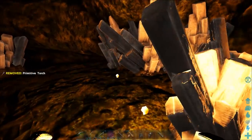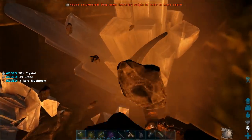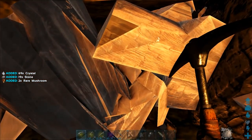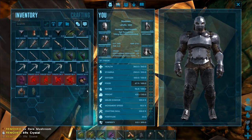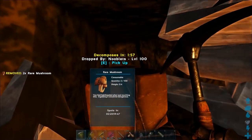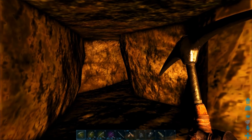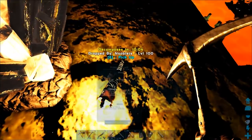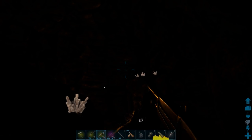I'll just put the torch down so you can see. Get your pickaxe out and chip away at the crystals. Through there is the Lava Golem boss, but I'm not going to kill it now because it will take too long and this is a video on how to get the artifact. If you want to know how to kill the lava boss, you can go to the video on my playlist at the end.